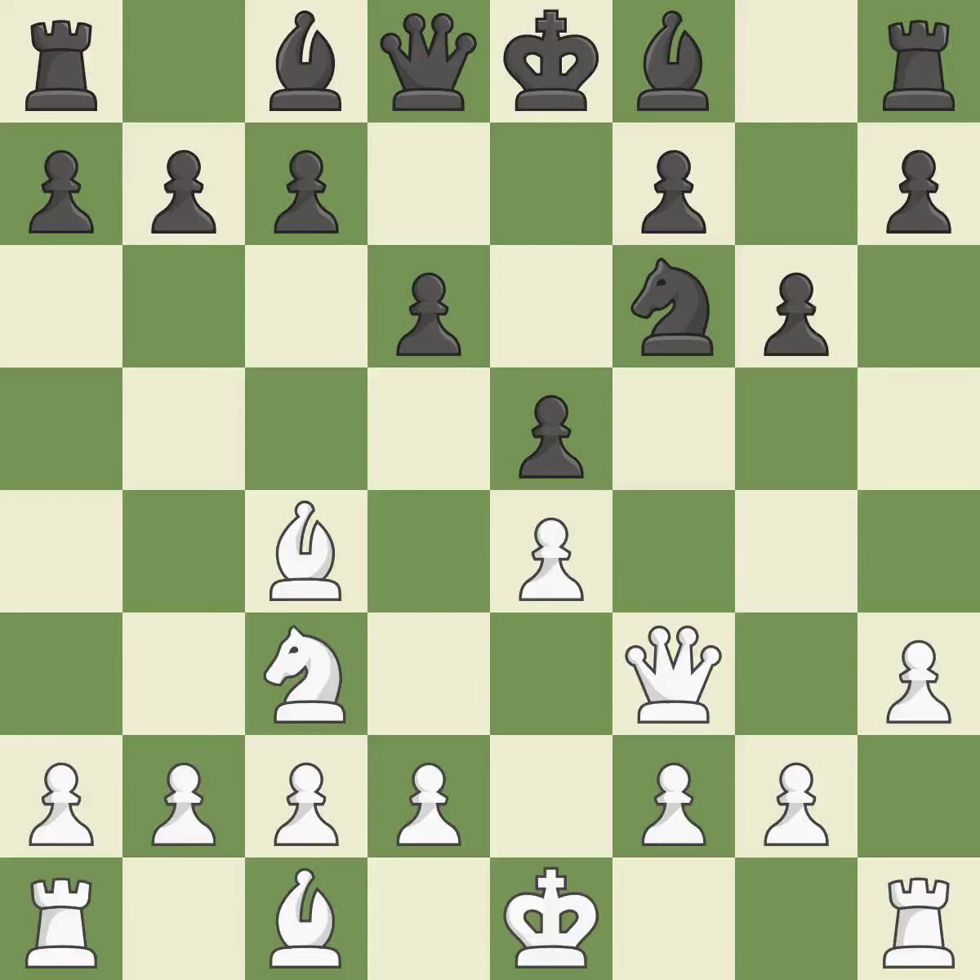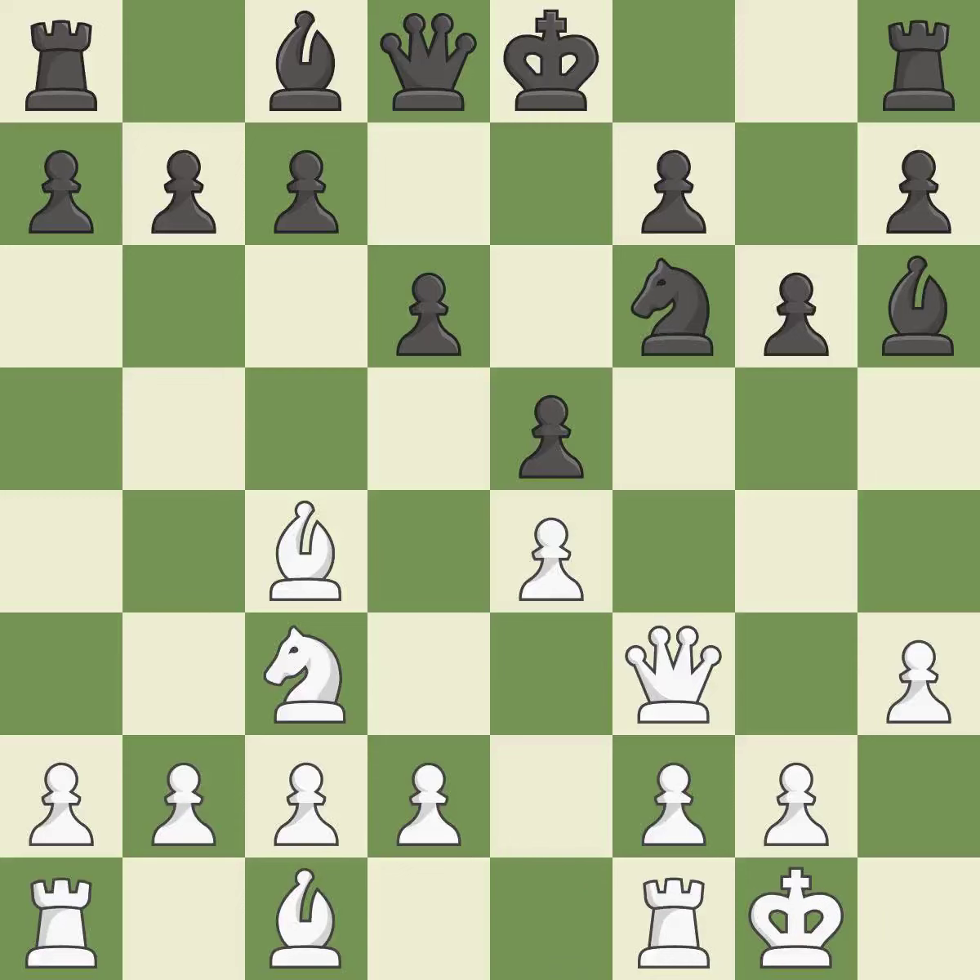This shifts the bishop to a square with more activity, giving it greater scope. By moving a bishop from its initial square, this activates it. Castling gets the king to a safer square, out of the center of the board, while also developing a rook.